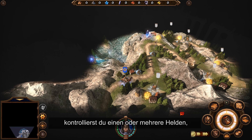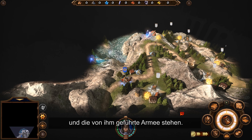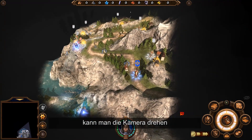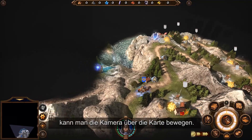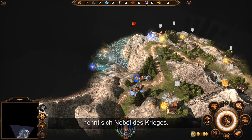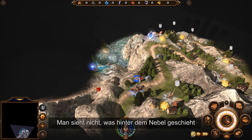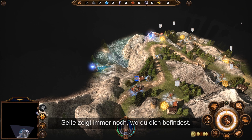On the adventure map, you control one or more heroes that represent both a character and the army he's leading. You see your hero and his nearby environment. You can rotate the camera with the Page Up and Page Down keys, and move your camera on the map with the Up, Down, Left, and Right keys. The black area around your point of view is called the fog of war — what happens there will remain hidden until you move your hero into that zone. You can't see what's happening behind the fog, but the mini-map on the bottom left still indicates where you are.